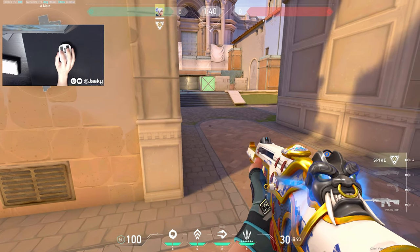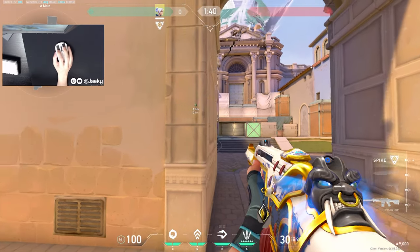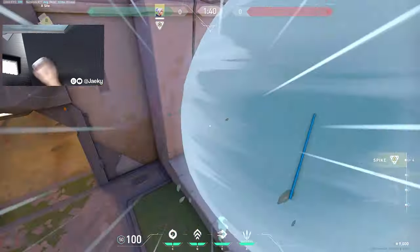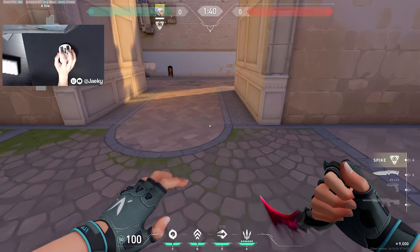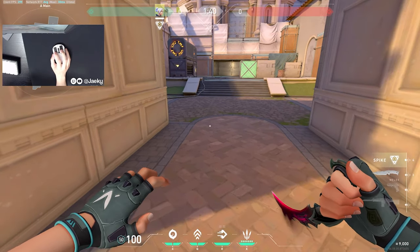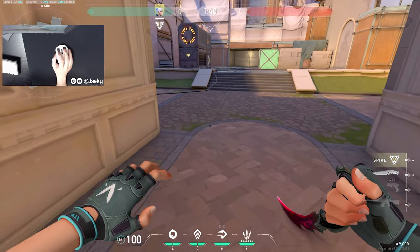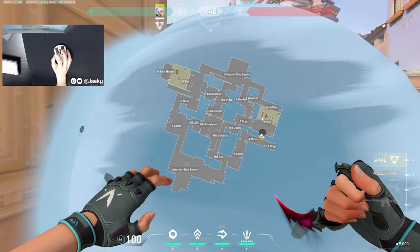What you can do instead is use one of your smokes to set yourself up to dash safely. Use the ping method I mentioned earlier by pinging top gen, then use one of your smokes to reposition, and you can dash out safely. The great thing is it won't mess your team up because Jett smokes don't last super long — by the time your team follows, the smoke is already about to fade. This smoke is just to make sure you get close enough to dash out safely.